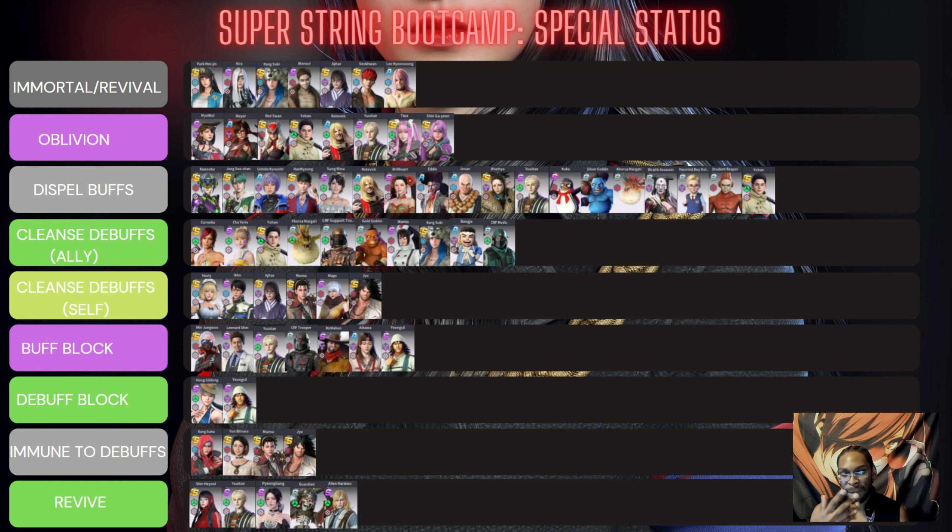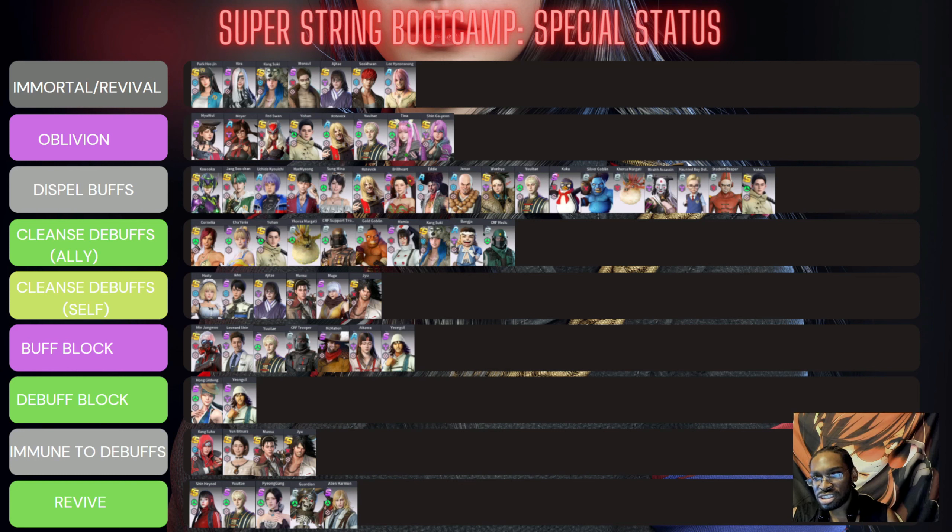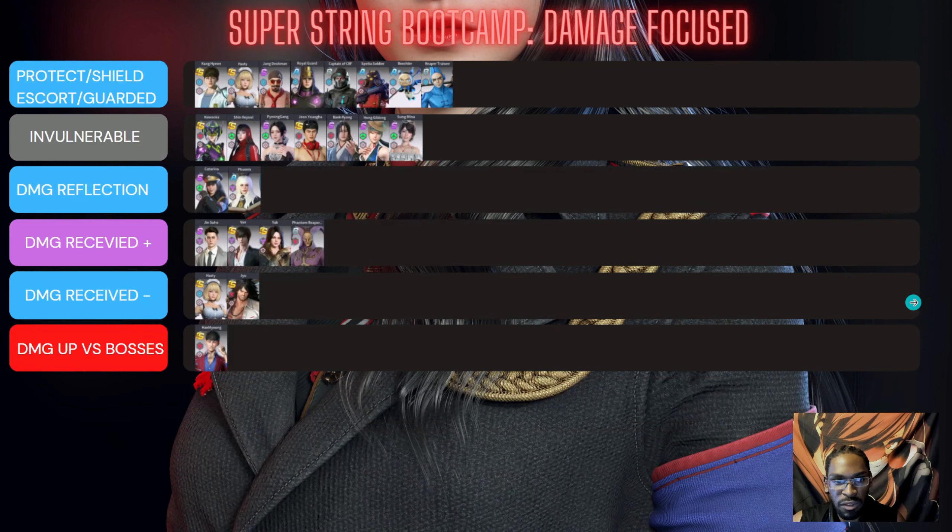Everyone else is pretty straightforward — be mindful they need to be in their correct EX weapon. For revive units: Shin is probably the best because she can actively revive any one unit whenever she wants. Her passive ability is a second way — if she is the last surviving unit on the team when everyone else dies, she'll resurrect the entire team. That's very strong: her passive can revive, and she can also actively target a revive.